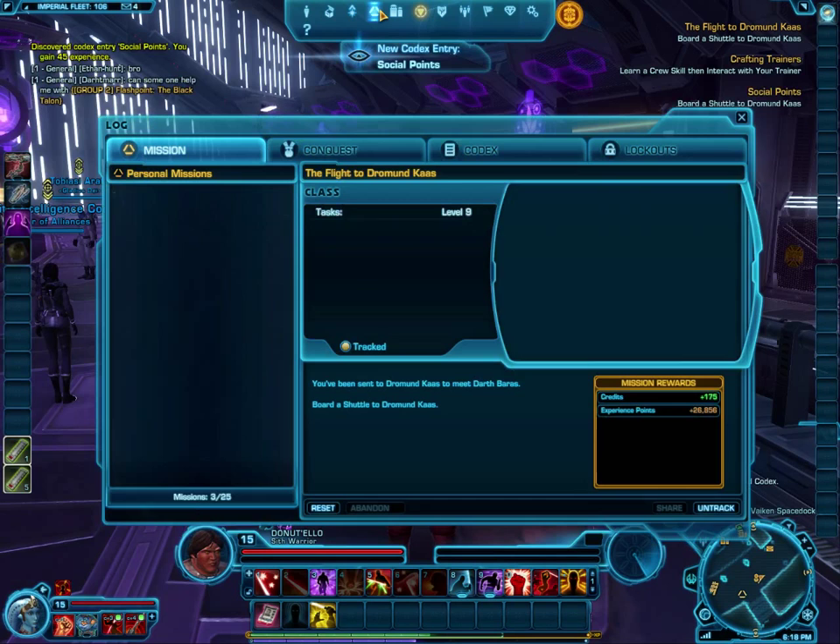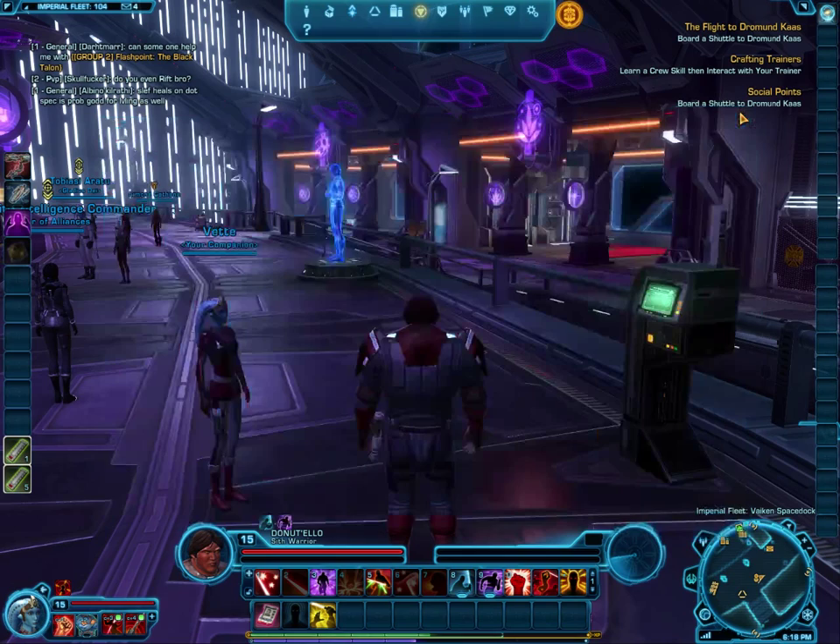So I just did that first mission. If we click on the mission list it says 'Crafting Trainer — learn a crafting skill, then interact with your trainer,' which we'll accept.